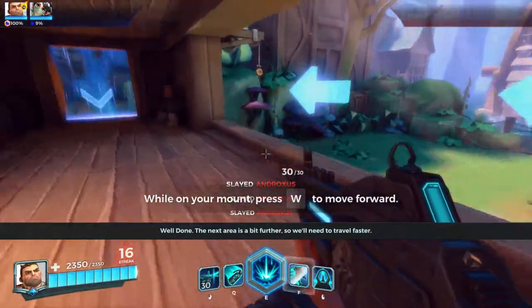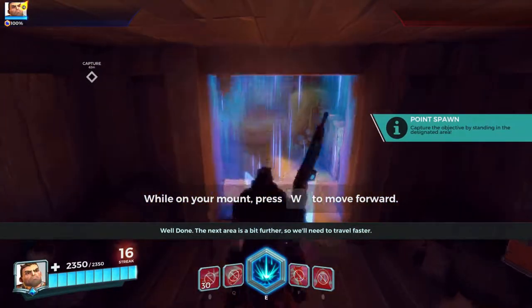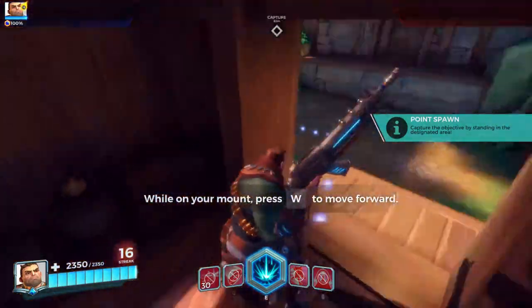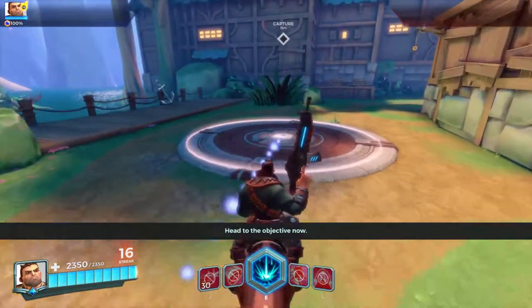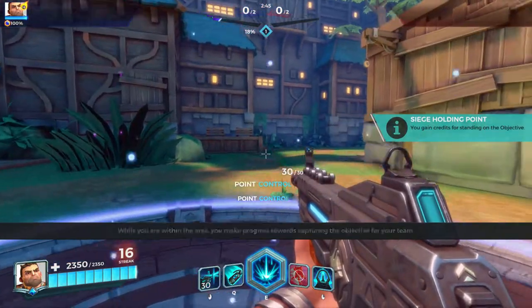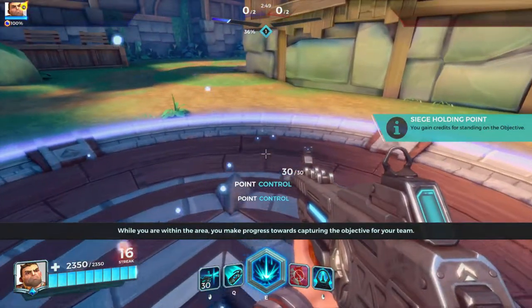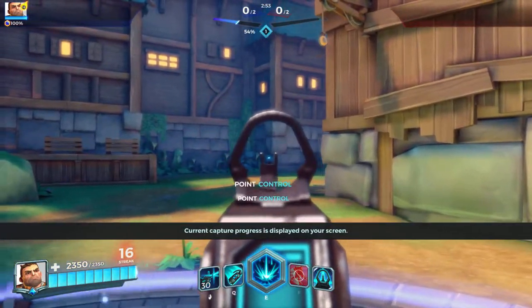The next area is a bit further, so we'll need to travel faster. When you encounter certain obstacles, head to the objective now. Objectives are marked by a pedestal on the ground. While you are within the area, you make progress towards capturing the objective for your team. Current capture progress is displayed on your screen.